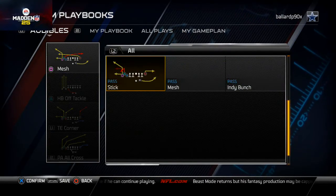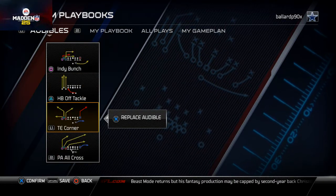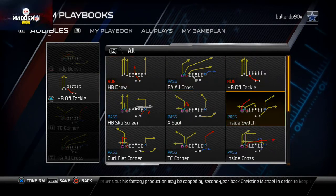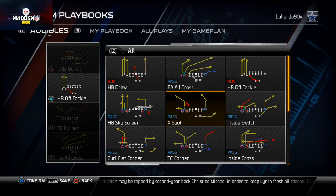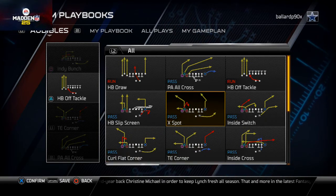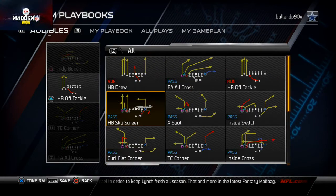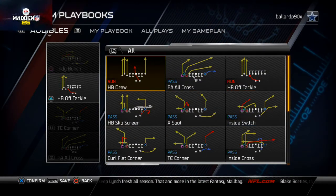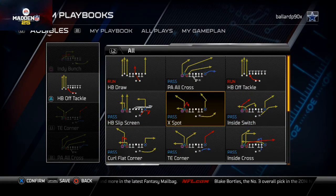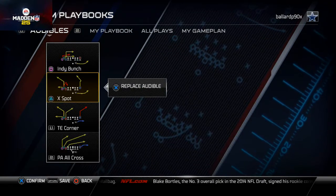You can have a Halfback Off Tackle in here if you want, but I personally put the X Spot in there. Since I like spot routes and the way they beat zone coverages, it's a very nice complement to an otherwise man-beating formation. So my money goes on X Spot because I think it beats zone very, very well.